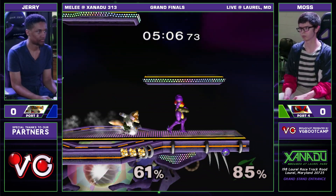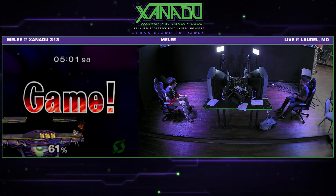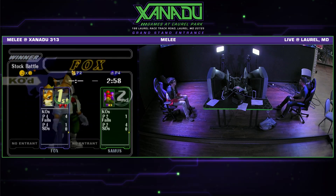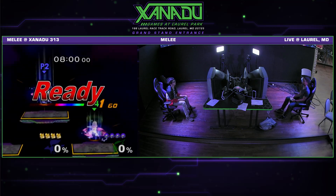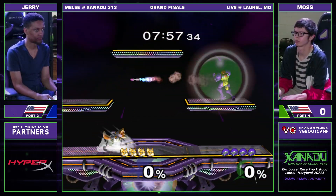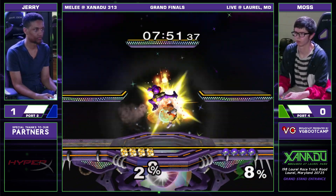Powerbomb to forward smash, and that's going to be game one — three stock. That game started off kind of rough with a self-destruct from Moss, and I'm not sure if he got any grabs that game. But when Samus does get a grab on Fox, she can usually get a lot of damage off that.